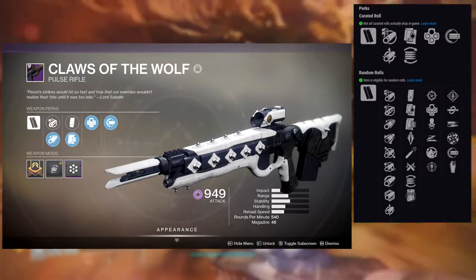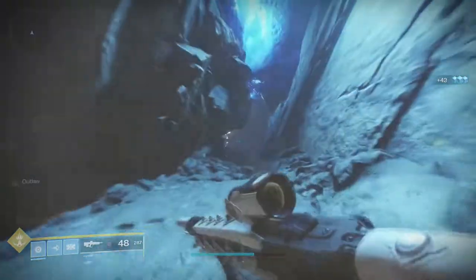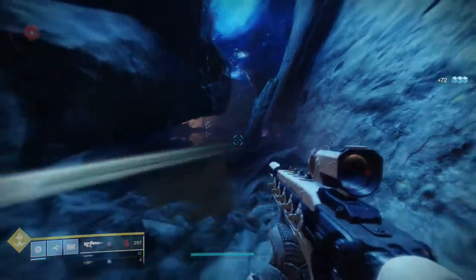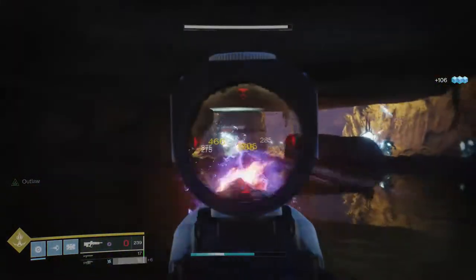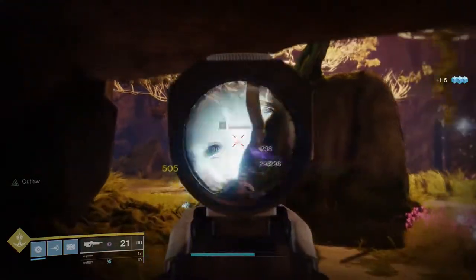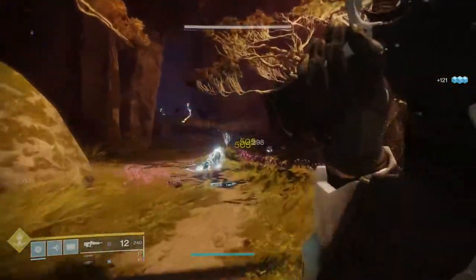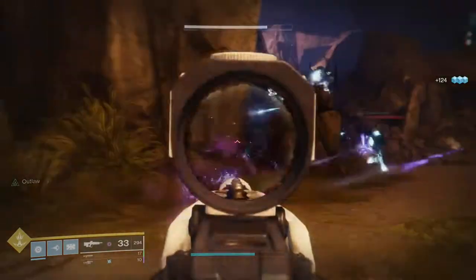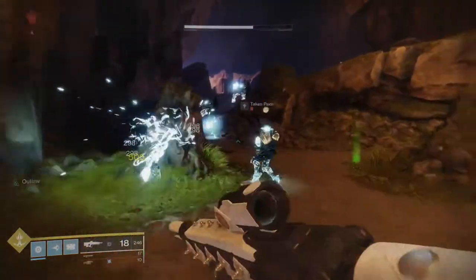For the second slot: Rampage, Kill Clip, High Impact Reserves, Rangefinder, Full Auto Trigger System, and Grave Robber. If you got the roll Saladin was selling in Forsaken — Outlaw with Full Auto Trigger — it's a literal beam of death. It just shoots incredibly fast. The first time I got it and used it I was like this shouldn't be allowed, like I'm destroying too many people.